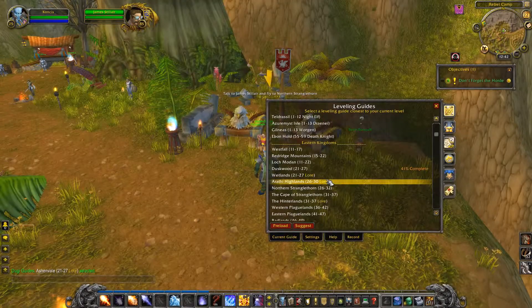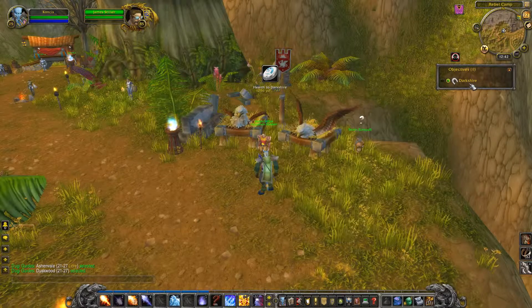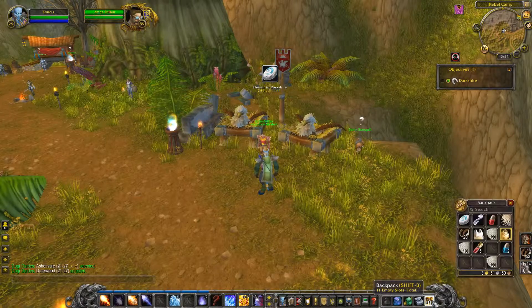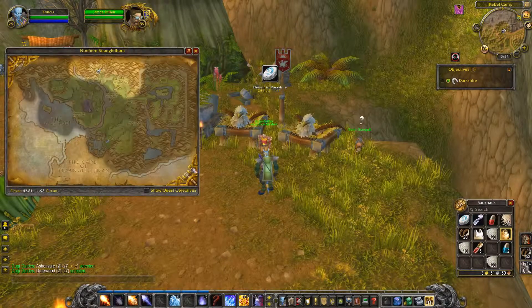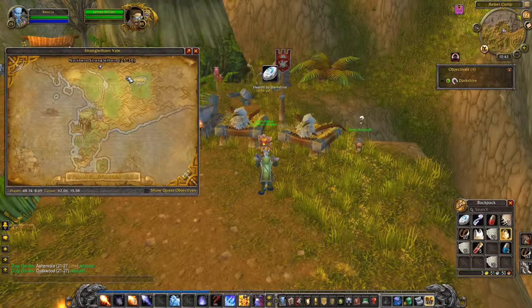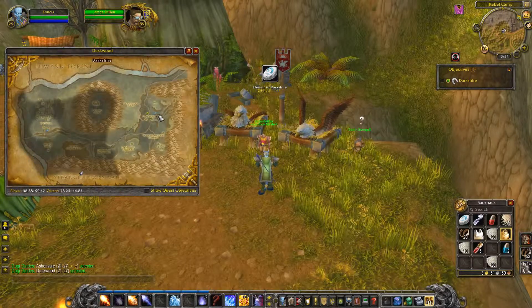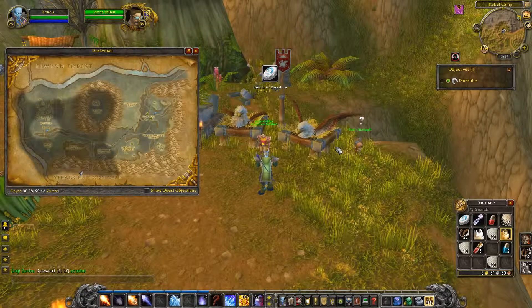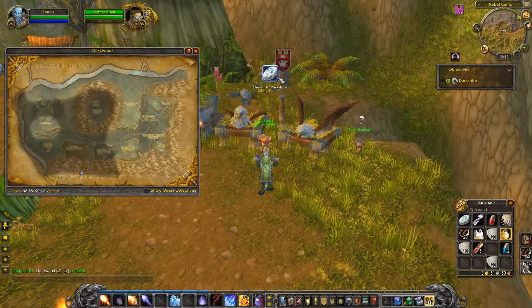Another example: if the addon detects that you have a faster way to reach your destination, such as using a teleport spell or your hearthstone, it will automatically suggest it. In this example, since my hearthstone is set in Darkshire, the addon suggests I use my hearthstone instead of flying or running all the way there. You'll be able to click directly on the icon to use the spell or item, and the waypoint will update automatically.